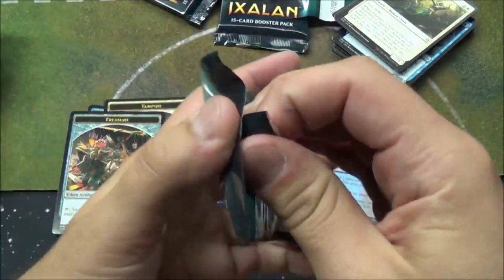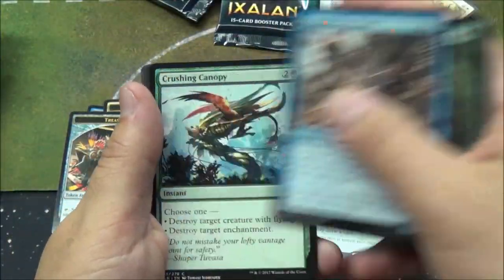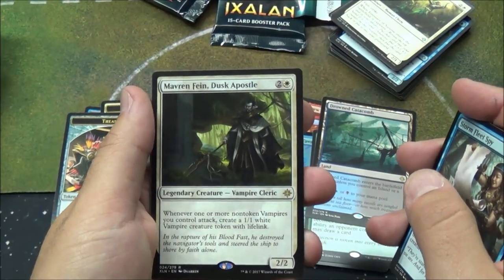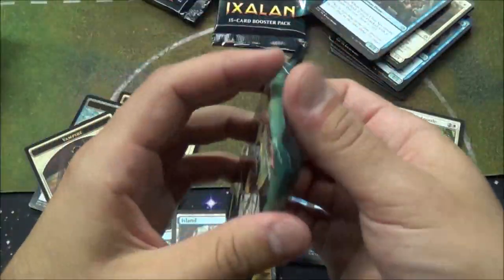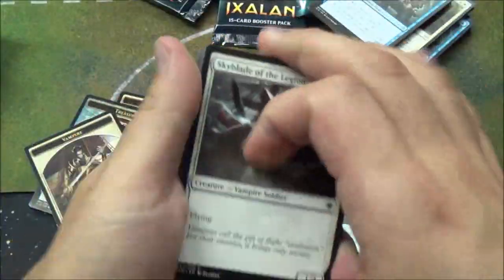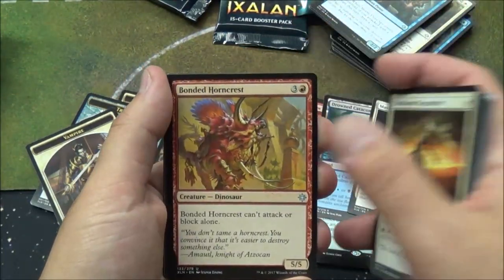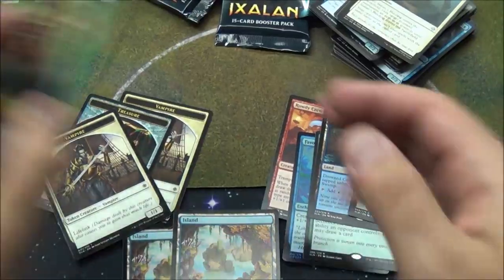You know the best part about this? I got a fish! No foil on that one. Maverick Fiend. Dusk Apostle — he is the vampire legendary dude. Another Island. Duskborn Sky Marcher. Bonded Horn Crest. Ixalan's Binding. And a Dragon Skull Summit — that's two-for-two on lands. I am always up for getting some lands.